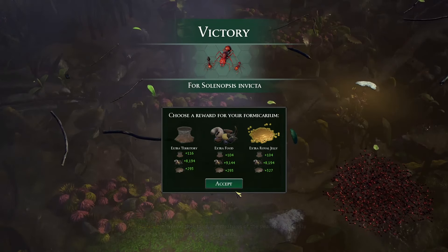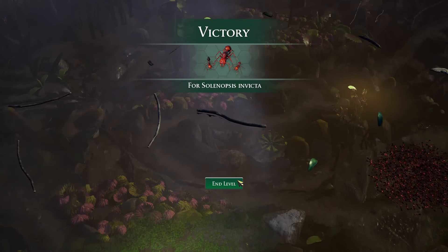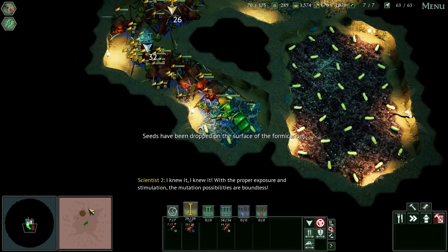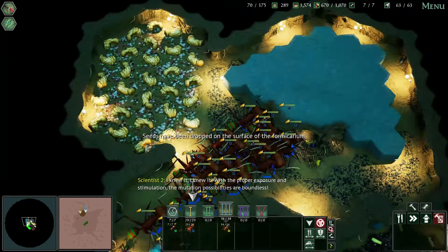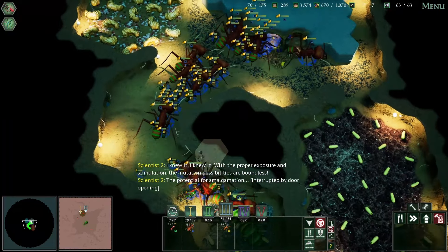Awesome — we'll take the extra royal jelly. With the proper exposure and stimulation the mutation possibilities are boundless, the potential for amalgamation — which is of course an epistatic effect owing to increased cytoplasmic facility.